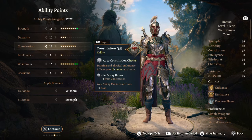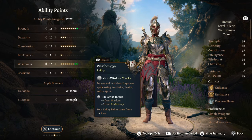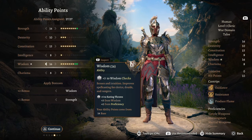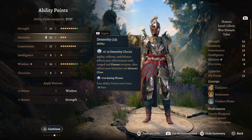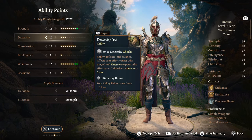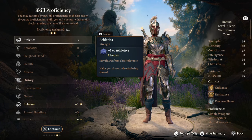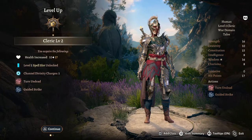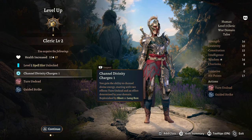15 Constitution — this will make more sense as the build goes on. 16 Wisdom as this is our spellcasting ability, 8 in Charisma, 8 in Intelligence, and 10 in Dexterity. You can do those last three in any order if you'd rather have more Intelligence or Charisma. For proficiencies take whatever fits your character. At level 2 of our cleric we get Channel Divinity charges.